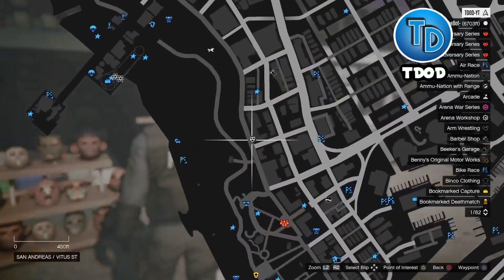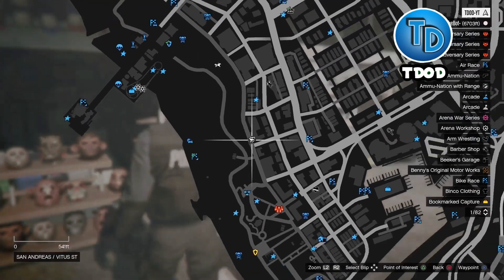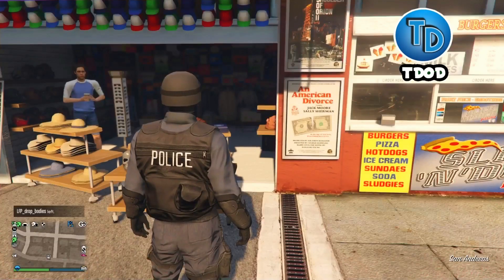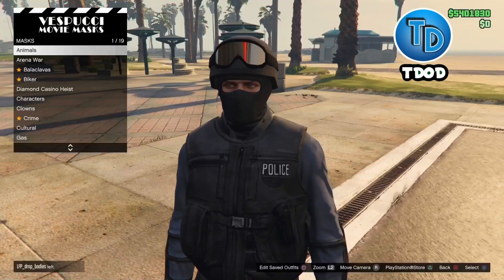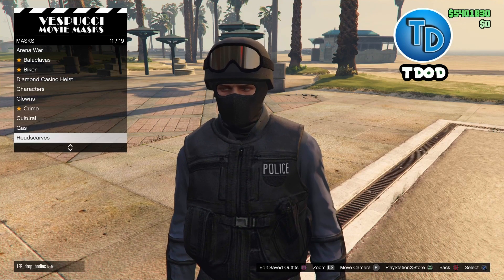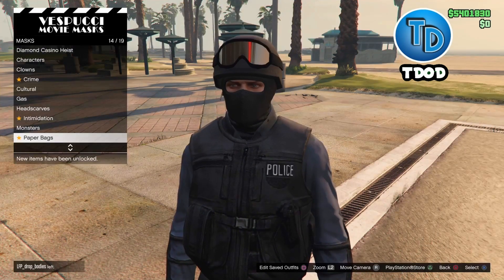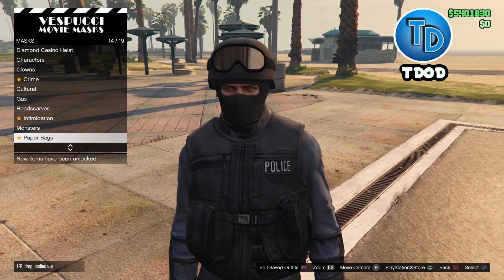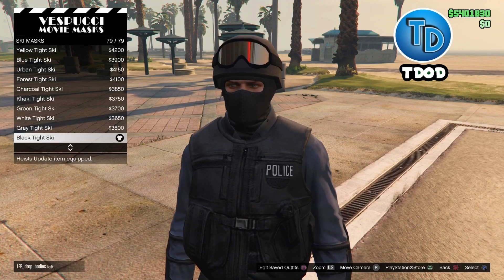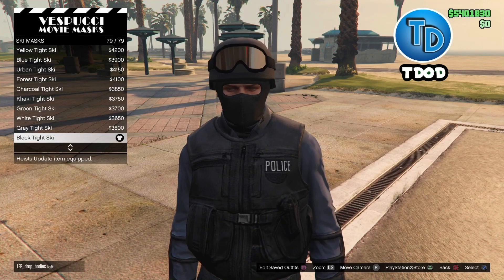Before we get into it, make your way to the mask shop. Whenever you get to the mask shop, go to mask, then go ahead and go down. You need to look for ski mask, then go ahead and buy the black tight ski mask.